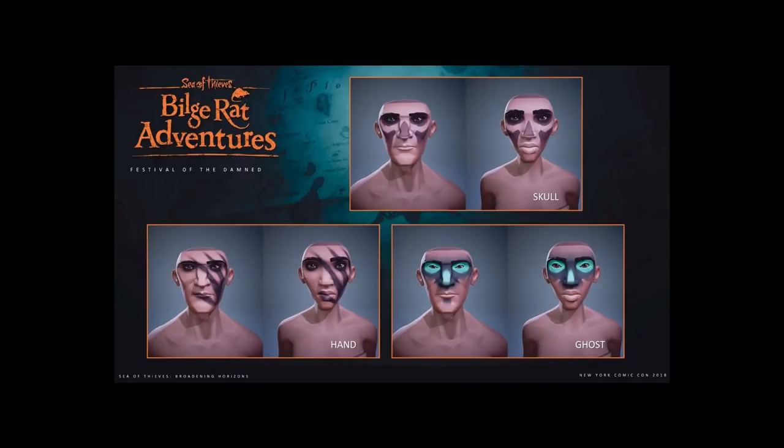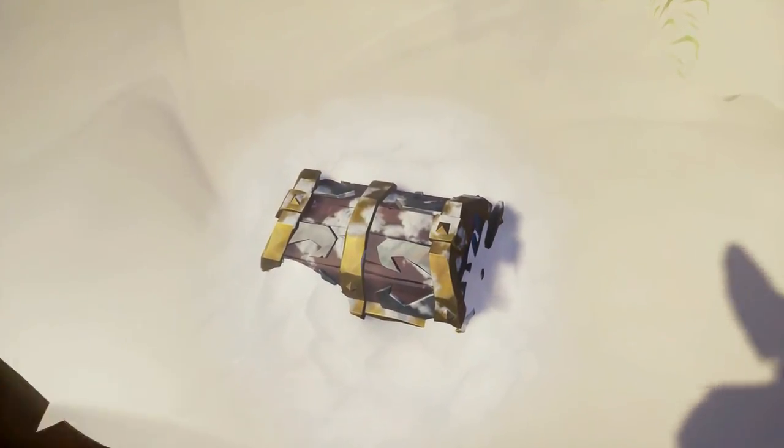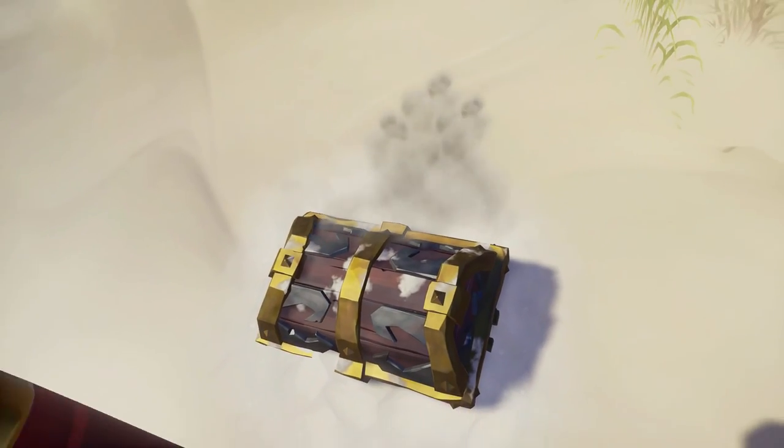As you can see, not only do we have confirmed information that there will be face paint, we can actually see three different types. At the top we have skull, in the bottom left we have hand, and in the bottom right we have ghost. My theory is that ghost is only going to be available for pirate legends, judging by the layout and the color scheme.